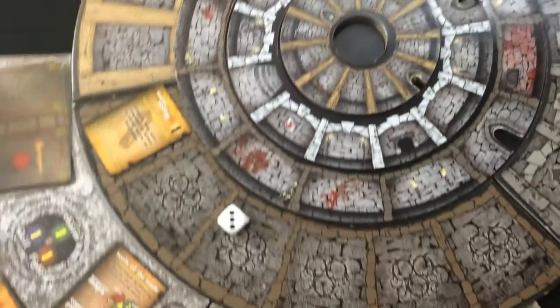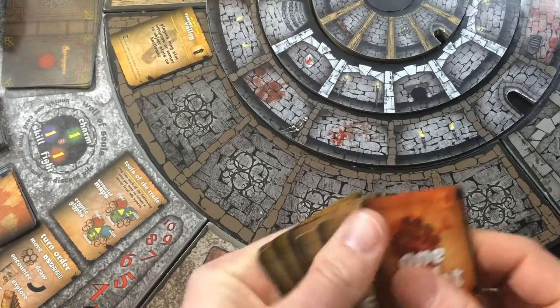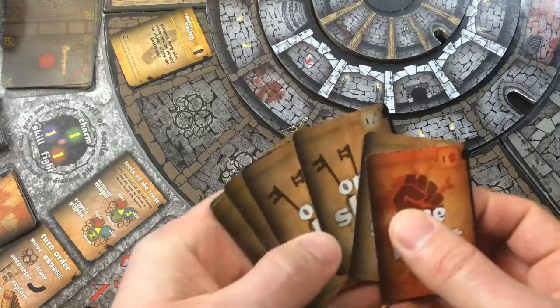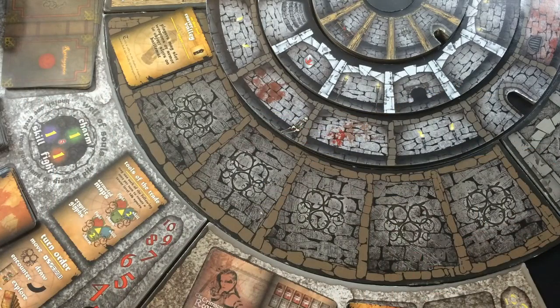She's still in the outer dungeon, and she goes ahead and draws her hand of cards. She's got one fight, three skill, and four charms she can spend this turn. Let's see what she runs into.